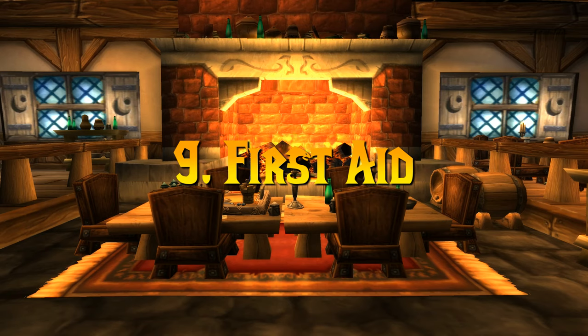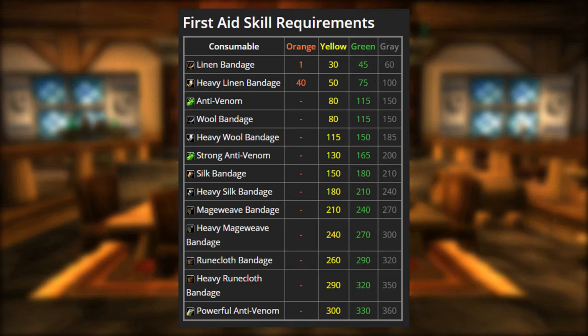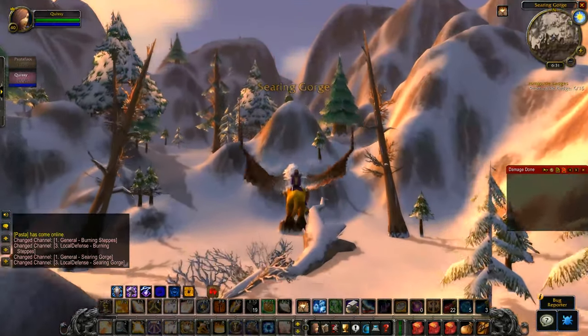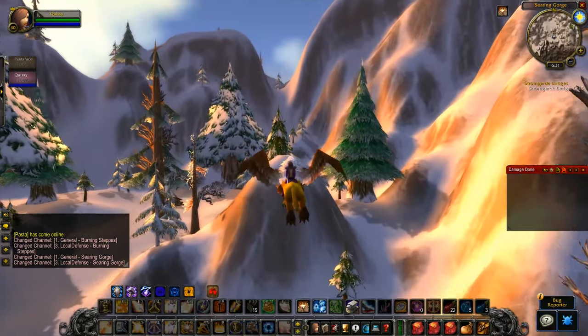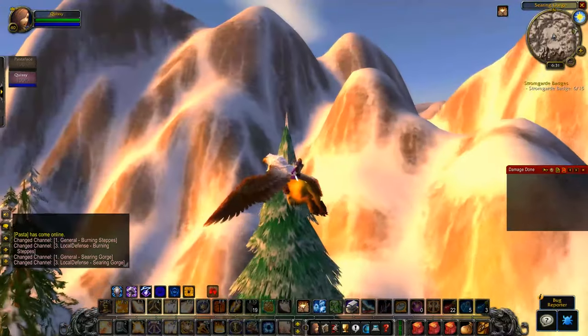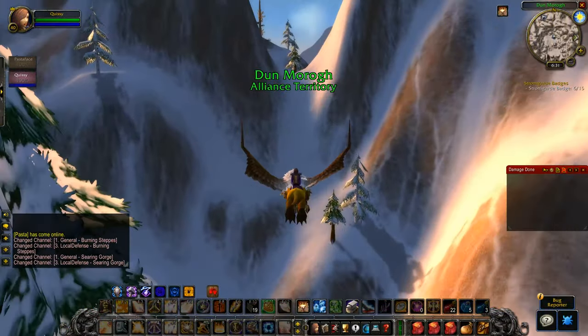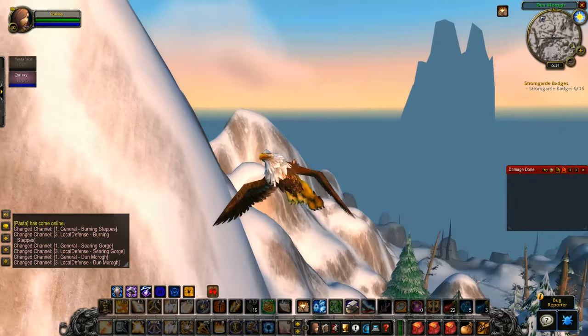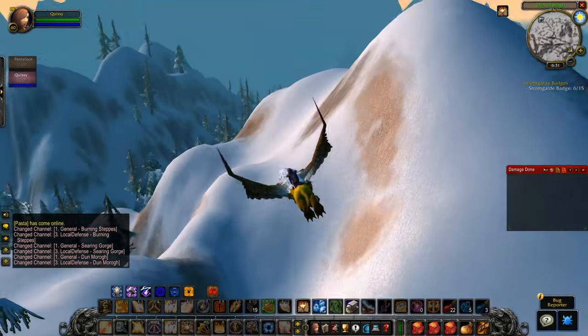Number 9: First Aid. I want to stress the importance of first aid, especially for classes who don't have self-heals. But even for me as a paladin, there are times when I'm low on mana and using first aid is also super beneficial. A popular strategy is, if you're getting low on health, stun, kite, fear — do whatever you can to distract or slow a mob. Cast first aid on yourself, get as many ticks in as you can, then re-engage your mob as an alternative to using a health pot, or if your health pot is already on cooldown.